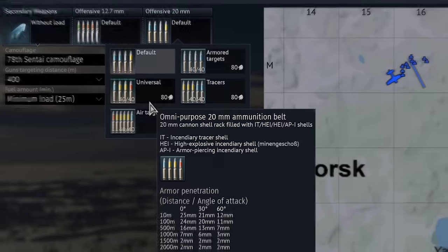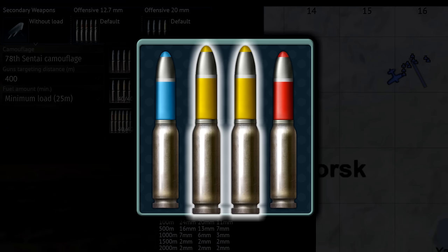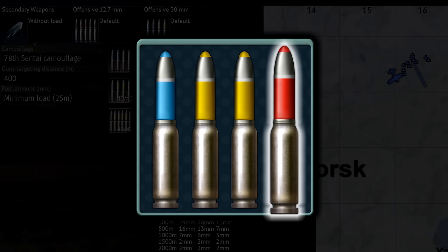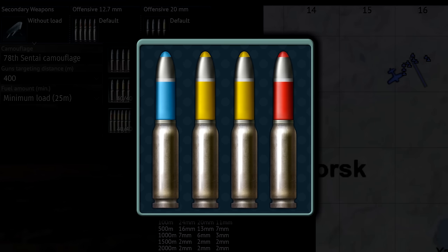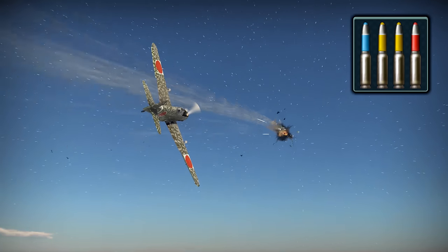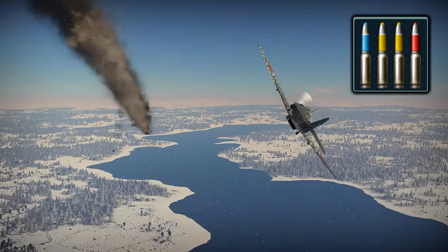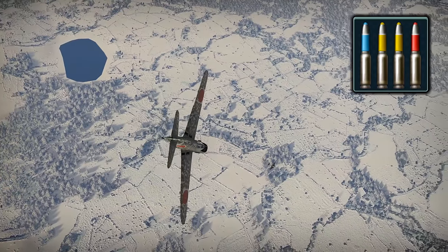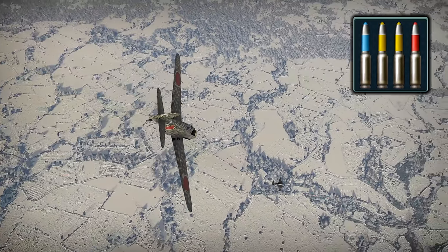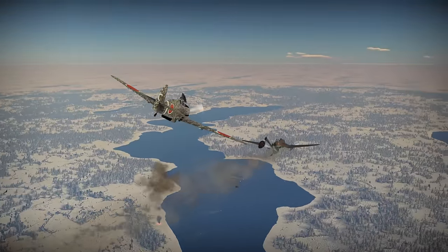Then we have universal ammunition. It contains two yellow HEIs, a red armor-piercing incendiary or API, and a blue incendiary tracer. As the name suggests, this belt is also for jacks of all trades, but is certainly combat-worthy. It's a great pick when you don't know what types of enemies you're going to encounter, as it can carry you through most combat situations.